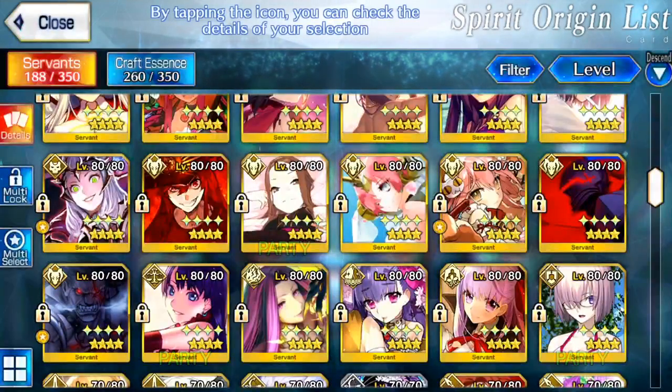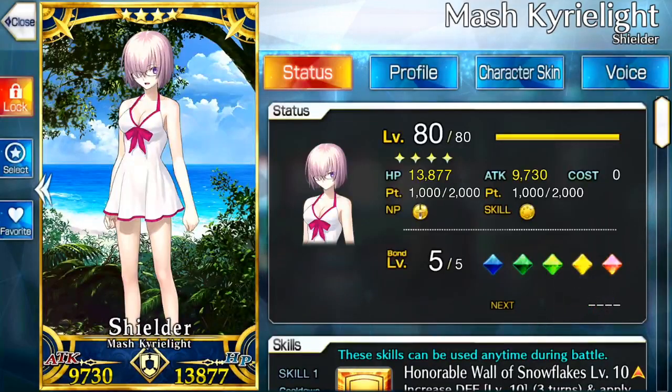No one will really have a problem with Mash. She also has no real weakness. She doesn't do damage to everyone like some other classes, and she doesn't really fit the traditional class wheel. She deals neutral damage to all and takes neutral damage from all.